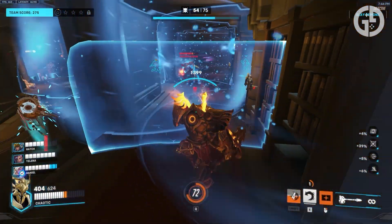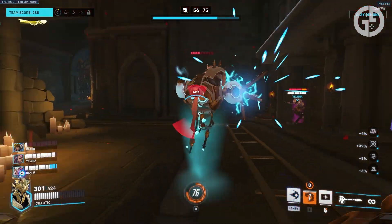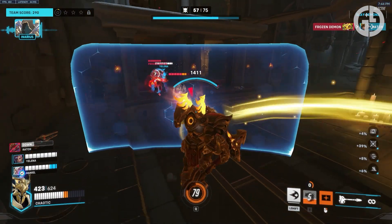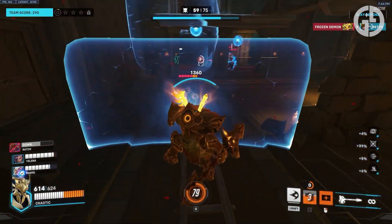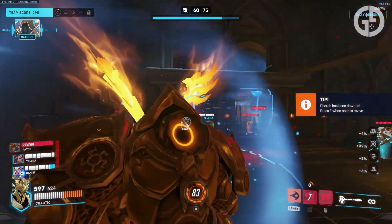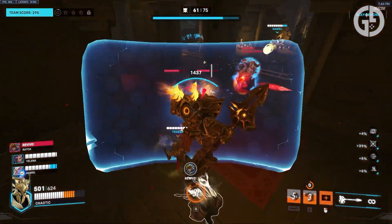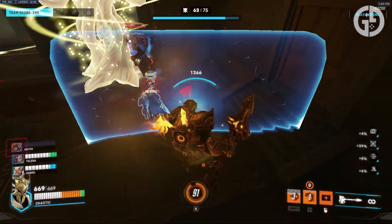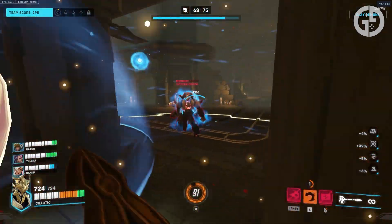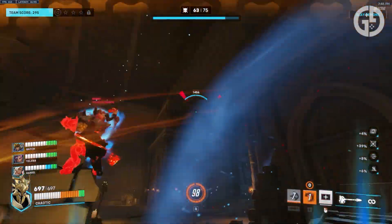Lilith Moira is way too easy to handle, which, considering she's the face of the entire event, does leave a little bit to be desired. Her abilities don't really lend themselves to dealing with a coordinated group of four, and even with multiple orbs flying around and minions to distract you, she's never put up much of a fight on any of our run-throughs. Asmodian Ball was a little trickier, and Demon Orisa especially can be a pain to take down with her Winston bubble protecting her, but on the whole, the bosses just don't quite live up to the hype that a Diablo crossover event creates. Diablo loves a tough boss fight. Overwatch has never quite managed to pull one off.